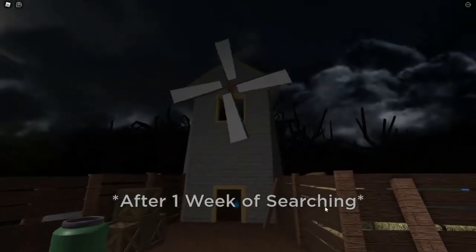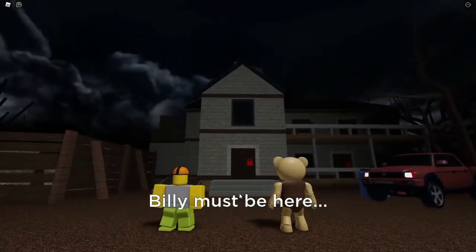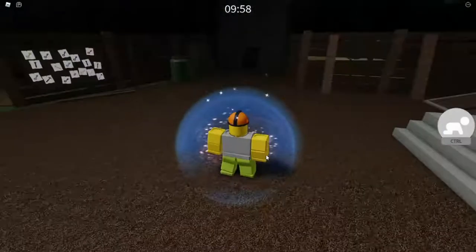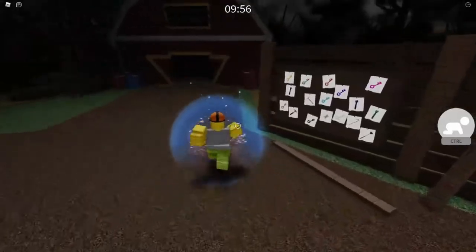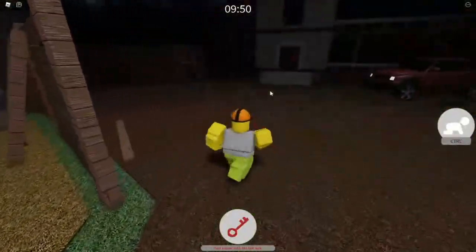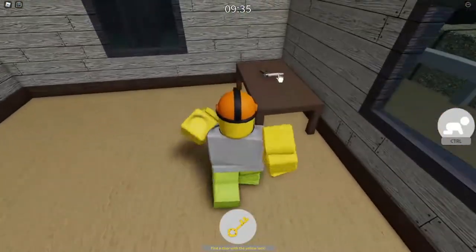After one week of searching, Billy must be here. Because where we left off, we were in the hospital and Alfred told us about how Billy must be somewhere here. So after months of searching, we finally made it over here. So we got a red key. Red key goes to the house. We need to get through as much of this as we can beforehand.